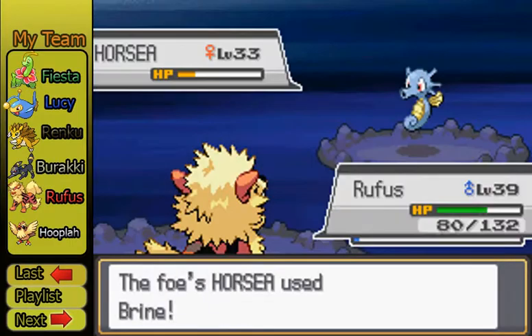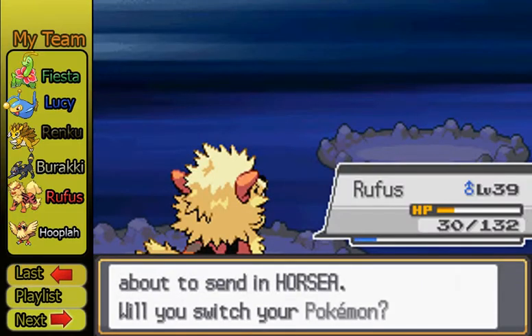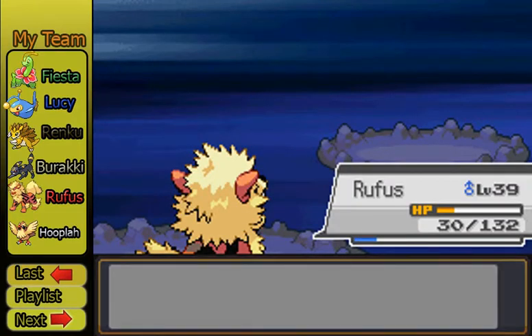Since our new move, Extreme Speed, is a priority move, it means it'll always go first. And it'll kind of just destroy everybody.